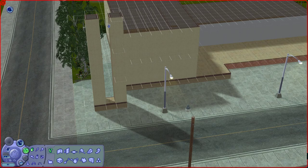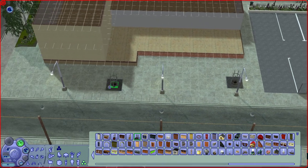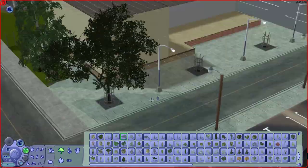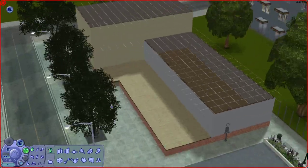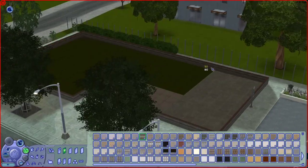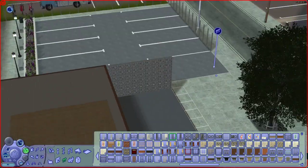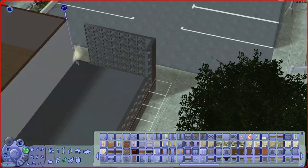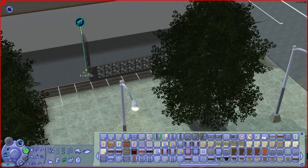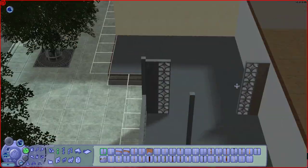I considered keeping this pillar thing on the side because for this community lot it is pretty iconic, even though it doesn't look that good in my opinion. But I decided to just remove it because I couldn't figure out a way to incorporate it into the new style I was using. I made the style a lot more modern, like I have with most of the other lots in this neighborhood, so it didn't end up fitting in anymore after I had changed so much already.